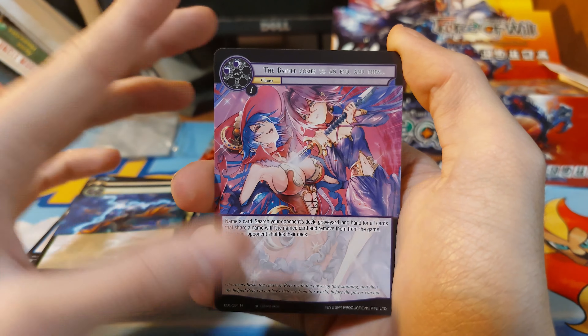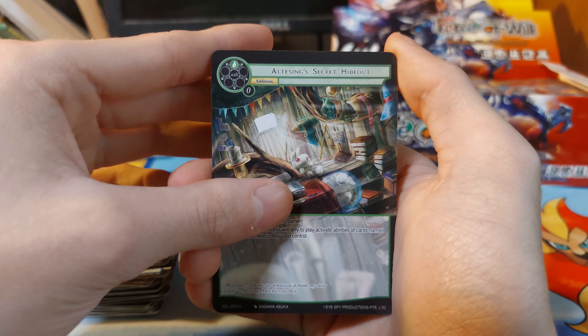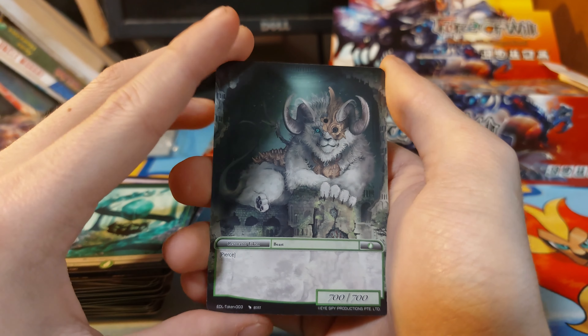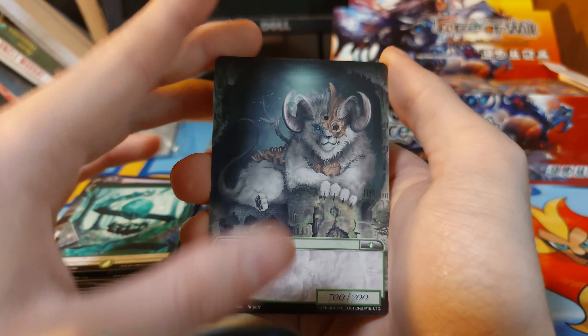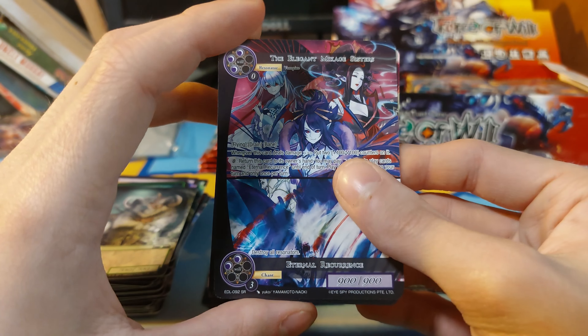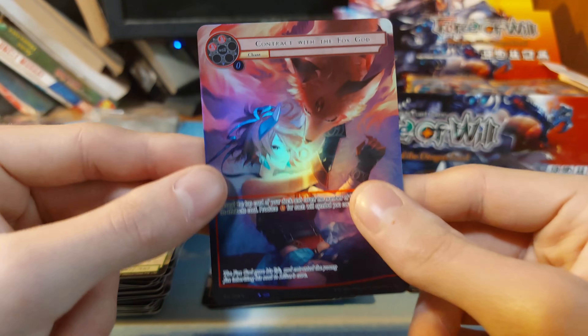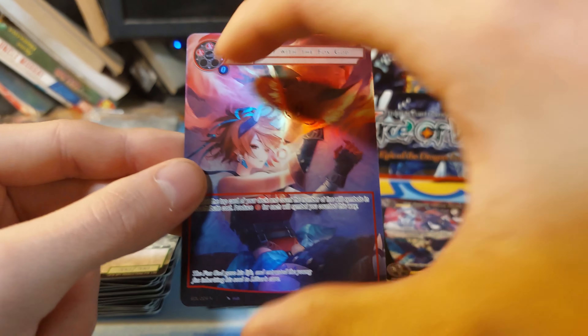The Battle Came to an End — that is actually a good one to get in full art. Secret Hideout. We have a Wind Magic Star — that is a token card, I think that's one of the token cards. We have a super rare split card and just a normal Contract with the Fox God.